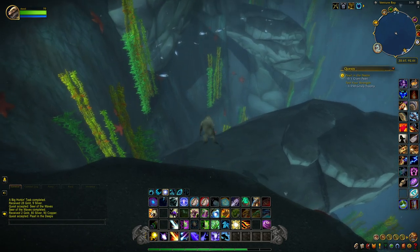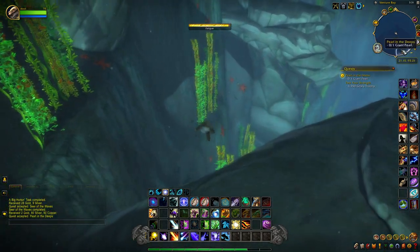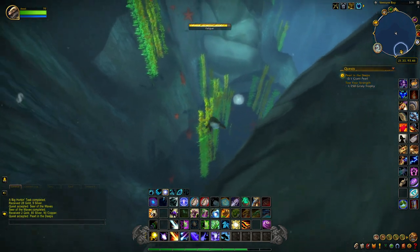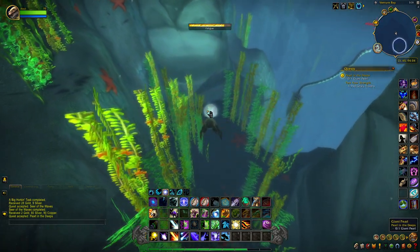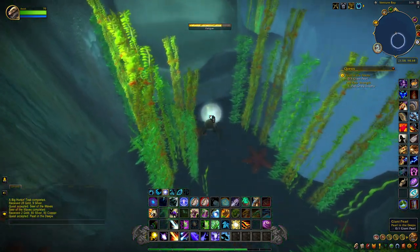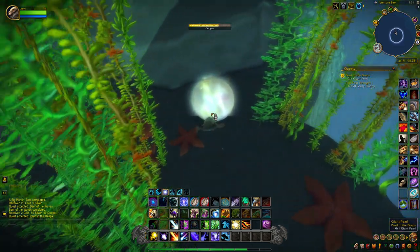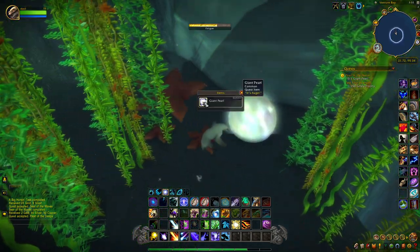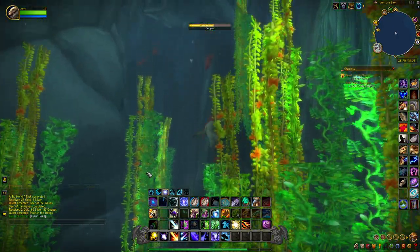We're at the edge of the fatigue zone — you'll notice it's a different color on the map. You just want to swim down here. As you can see our fatigue bar is going. The pearl is located right here on the map, right down here — you can't miss it, it's a big giant pearl. When we get down here we'll loot it and take it back to the Oracle.